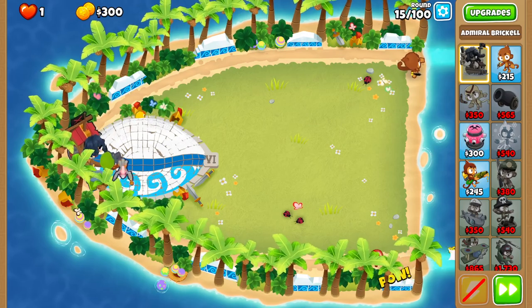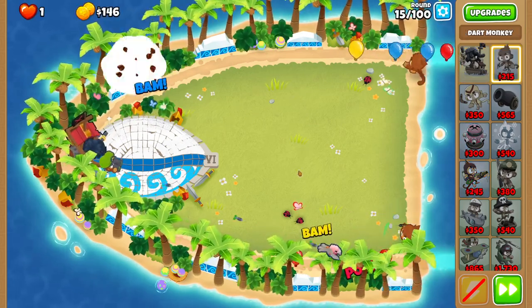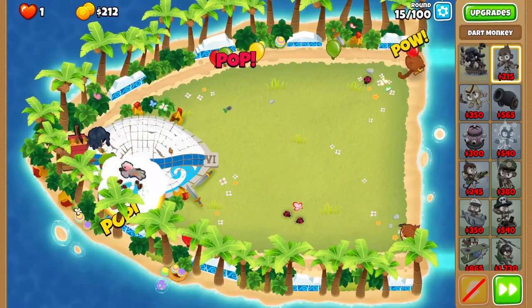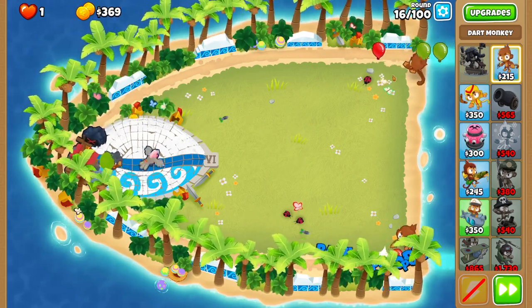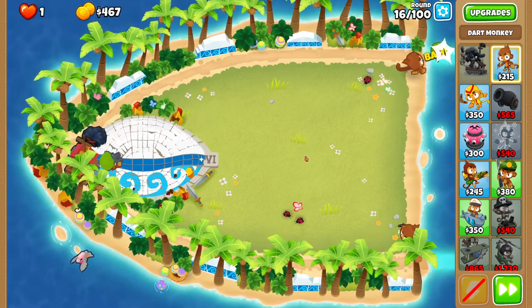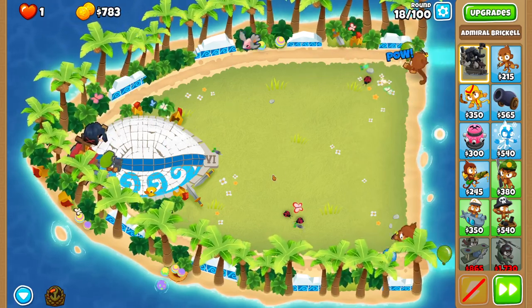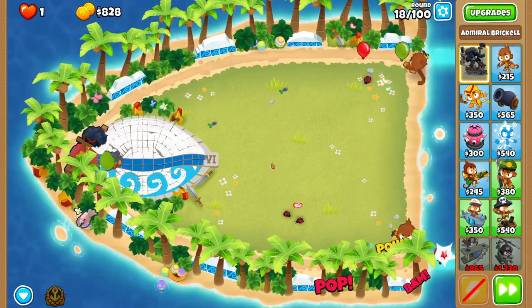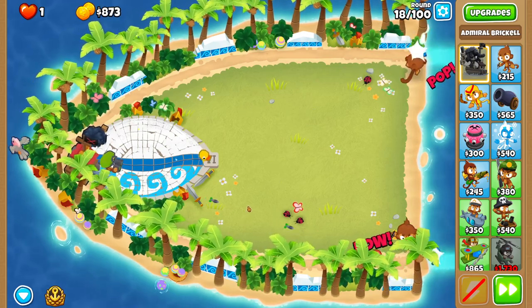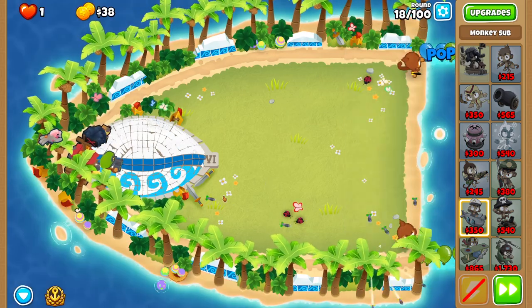After that get down another dart monkey. The nice thing about this map is that we won't have to upgrade these dart monkeys to camo detection ones for round 24, just because everything is full camo detection. Later on we will, just because it's nice to have the subs attacking camos out there in the 40s and 50s, but for now we're chilling.